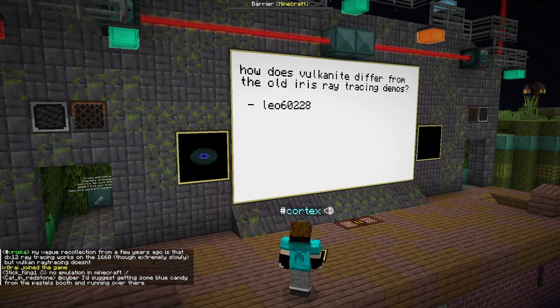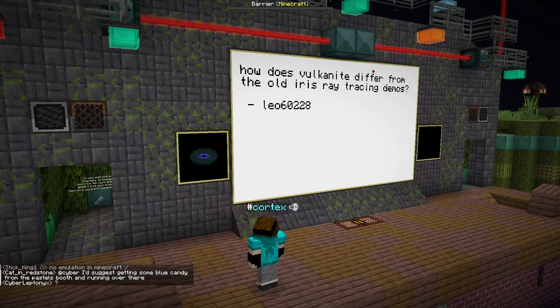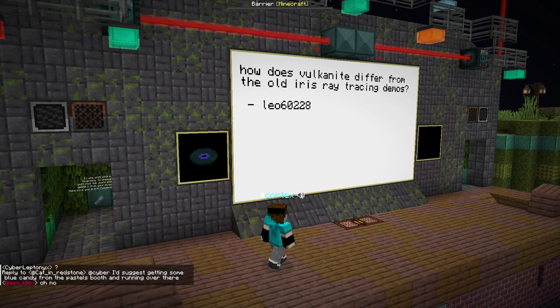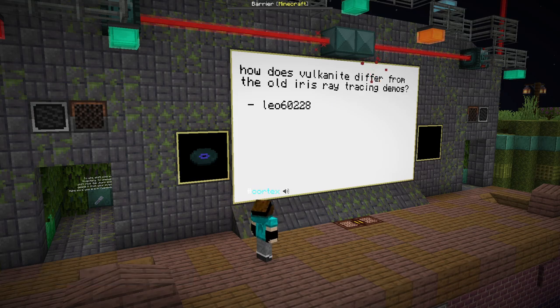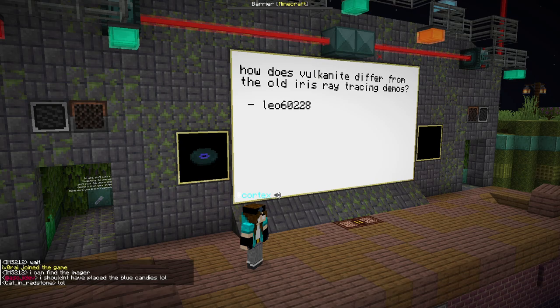How does Vulkanite differ from the old Iris ray tracing demos? It's a rewrite. The old Iris ray tracing demos, which I wrote, were complete and utter garbage — absolute garbage. If someone was trying to use that in production, that is a god-awful idea. They had CPU and GPU stalls all over the place because that was the first time I had used Vulkan. There were memory leaks everywhere and it would crash. The new Vulkanite system is faster and has foundational support for entities as well, which is very critical but insanely hard to do in Java Edition. If you ever wonder why your FPS goes to zero when you look at a chest — entities are to blame. The new Vulkanite render system is all multi-threaded.